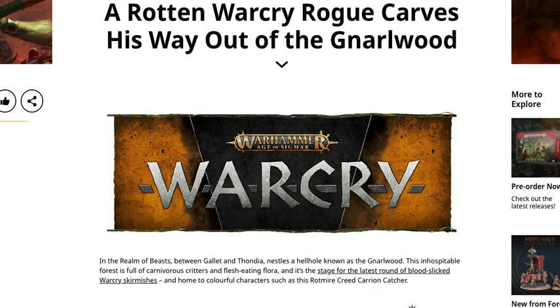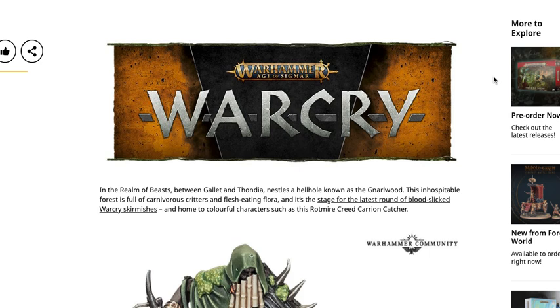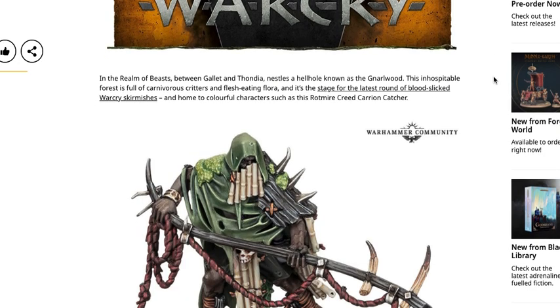So let's take a look: a Rotmire Warcry rogue carves his way out of the Narra Wood. We see once again the new Warcry logo, which does imply we're getting a new edition of the game. Typically when they change the logo, we see a revamp of the game — so it's very possible we're seeing not only a new setting, new models, and new warbands, but also a new actual edition of the game.